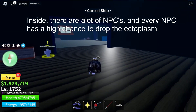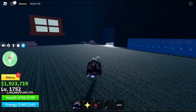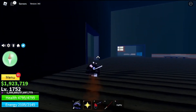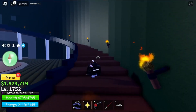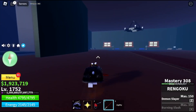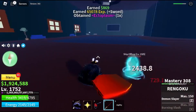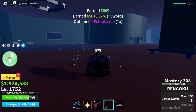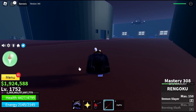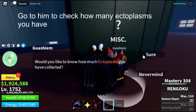Inside there are a lot of NPCs and every NPC has a high chance to drop the ectoplasm. As you can see I got one ectoplasm from him. Go to him to check how many ectoplasms you have.